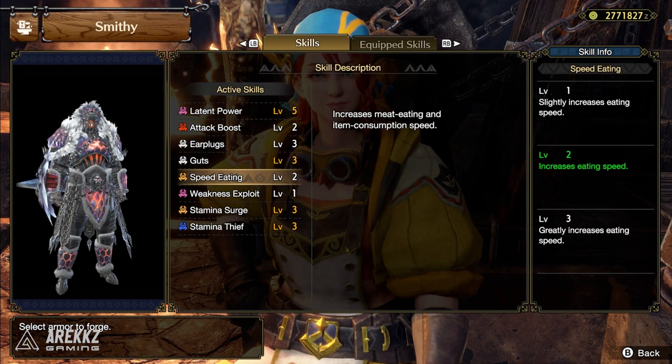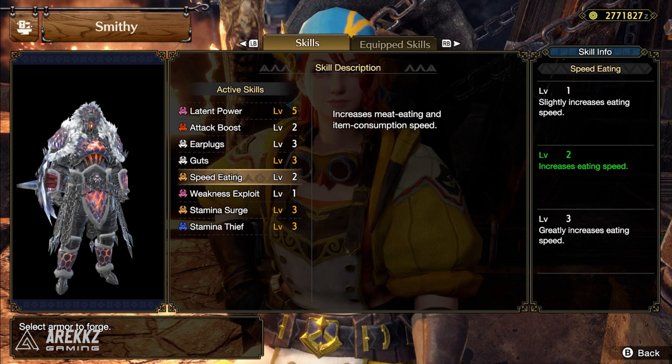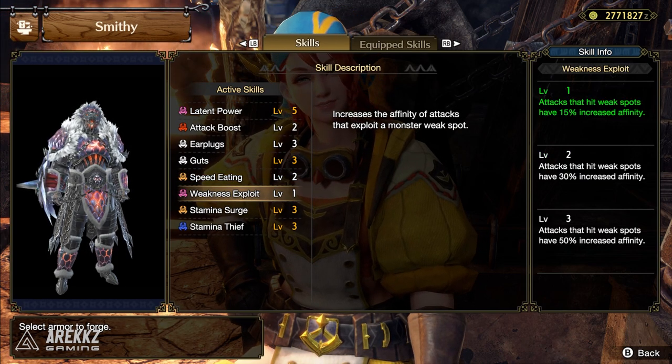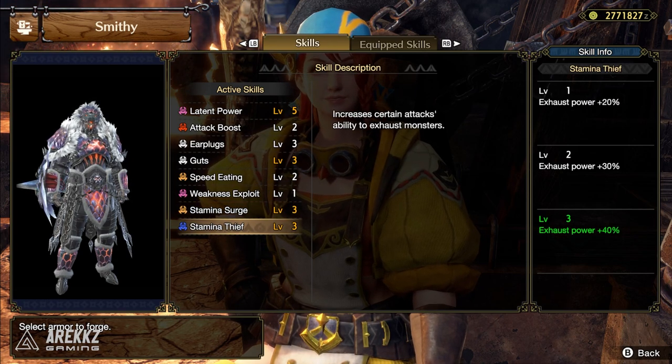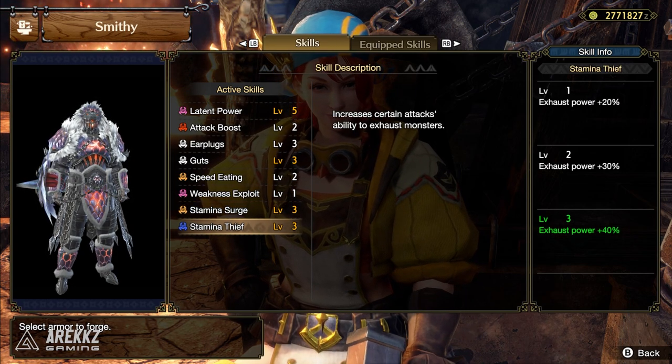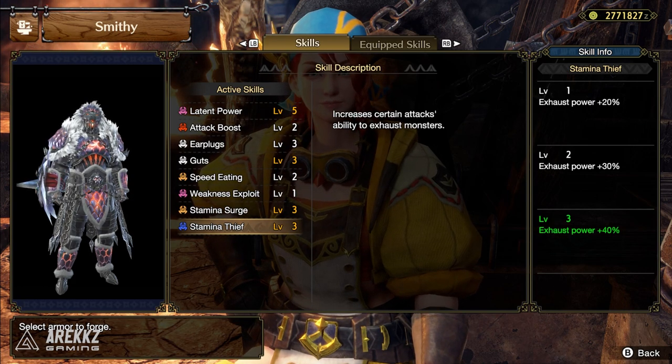I'll touch on the main skill in a minute. Speed Eating Level 2 — I like this one anyway, always kind of handy in a pinch. Weakness Exploit Level 1. Stamina Surge Level 3. And Stamina Thief Level 3, also a fantastic skill — definitely one of those more overlooked skills that you can get some great mileage out of.